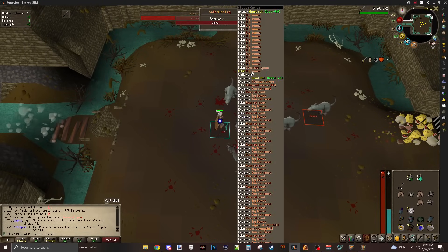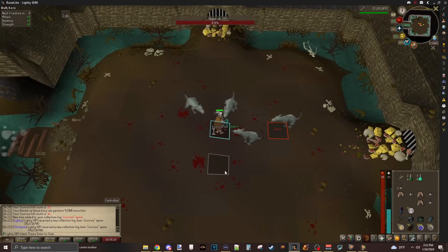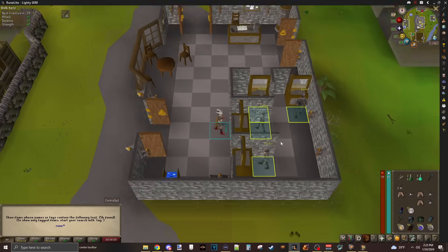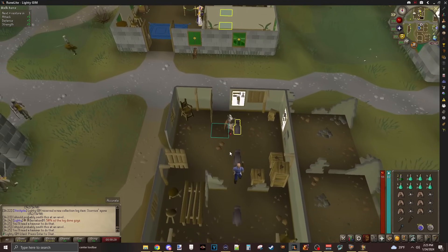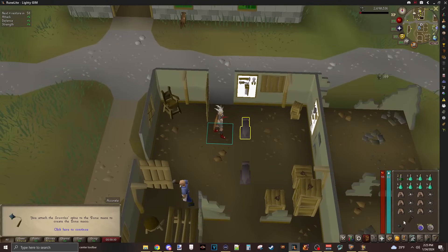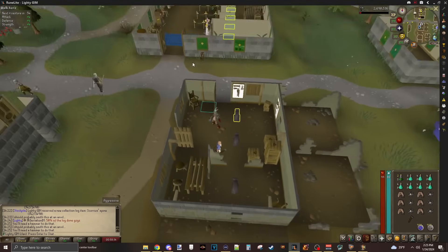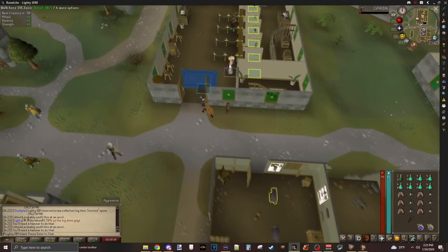There it is - the spine. I'm free. Free from the pain. I gotta take a rune mace and combine this with the scurious spine. Use spine on anvil. Bone mace - the rat killer. This thing is now faster and has an increased max hit of ten. It's only used for killing rats.